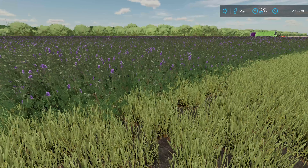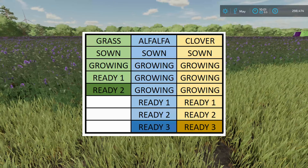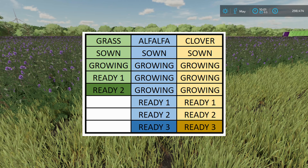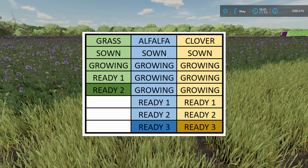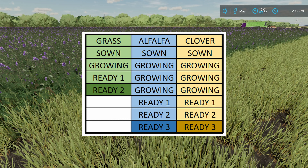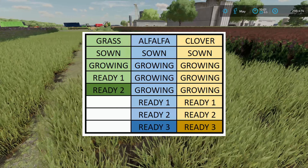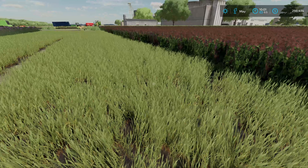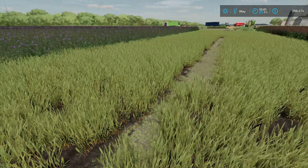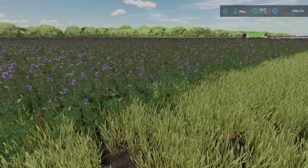I wanted to see the other growth stages — how long does this stuff actually take to grow? I've got a chart right here. As you can see, grass takes three days from the day you sow it — day zero — then growing, ready one, and ready two: three days or three months. Alfalfa and clover are both going to take six — unfortunately they're twice as long. So if you're harvesting grass every three months, the clover and alfalfa you only get away with every six.